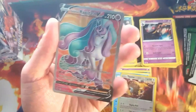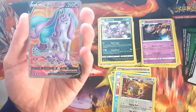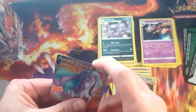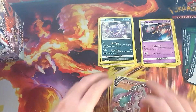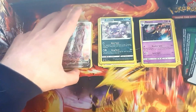Galarian Rapidash V — that's a big hit! Third pack in and we're in with the hits. It's an okay hit, about eight to nine dollars. It's not as crazy as the Zapdos V, but definitely up there in value.